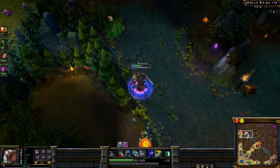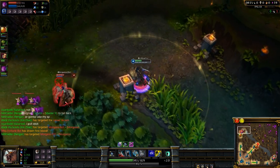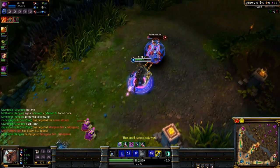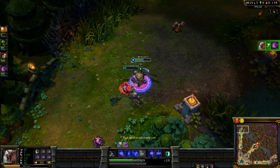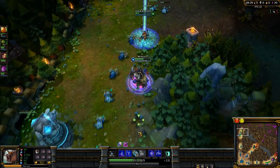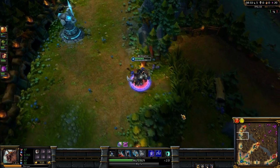Here I'm going to be ganking Top, went against Morgana, and Morgana got near the bush so I was able to leap to her and just finish her off. I had to Flash because she was going to use her stun — I already saw it coming because she turned around, so I Flashed. If I wouldn't have Flashed, the stun would have hit me and she would have never died. Reaction time wins games.